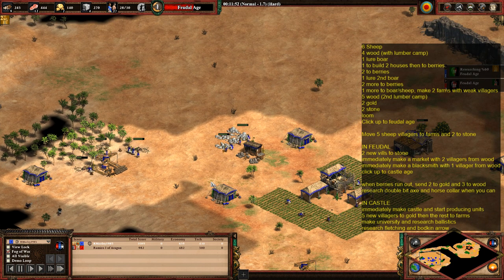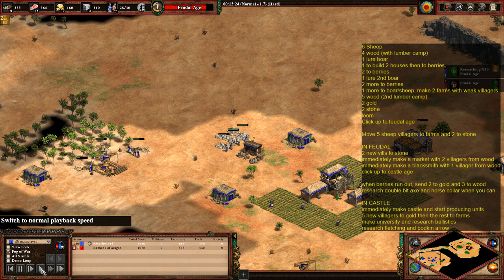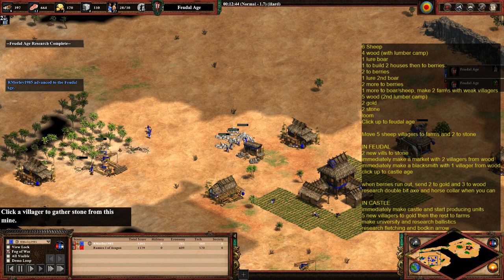When you get to the feudal age, take three villagers from wood and immediately make a blacksmith and a market. The market is built with two villagers, the blacksmith with one. Send two new villagers over to stone, giving a total of six on stone.